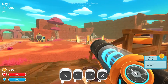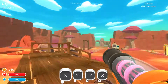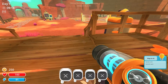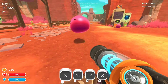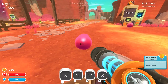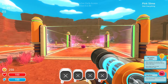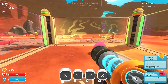Just some basic controls. I'm not really sure what this does. Jump, sprint, yep. What is that? Hey buddy. Pink Slime — diet everything. Did I just suck him up? Hey. So you're mine now.